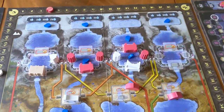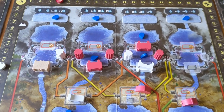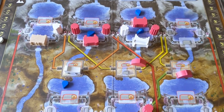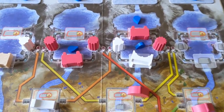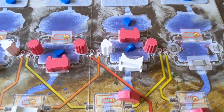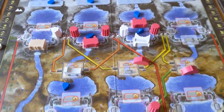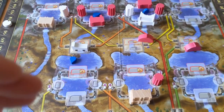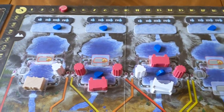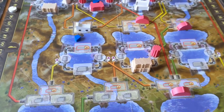Interaction is what this game is all about. This is probably one of the most interactive Euro games I've ever played in my life — absolutely compelling interaction. You cannot ignore what your opponents are doing and just let them have a free ride. You've got to start diverting their energy and start putting conduits down on their dams so that you can get something out of their little engine. Constantly cutting people up by building further up the hill — it really does not get better than this for interaction. It is the most interactive Euro game I've ever played.